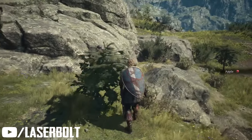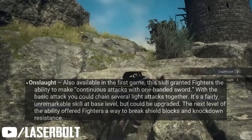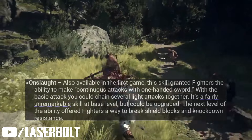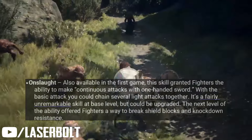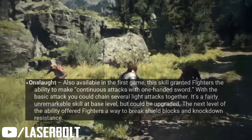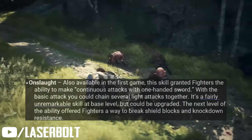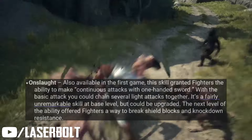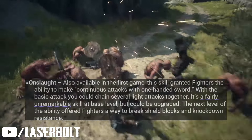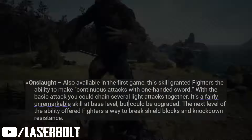The next core skill is Onslaught, another returning skill from the previous game. This allows you to perform a continuous attack with your one-handed sword — it's a basic skill that comes with the player. However, you can upgrade it, and when upgraded it gives you the ability to break shield blocks and knock down resistance.